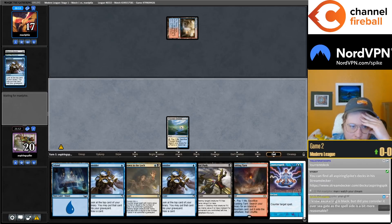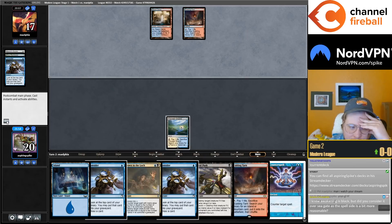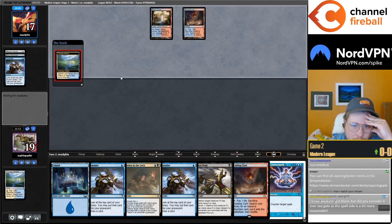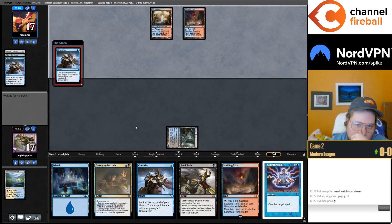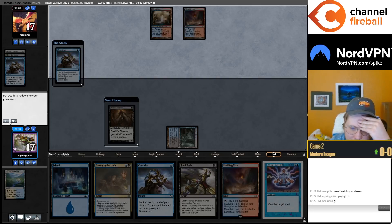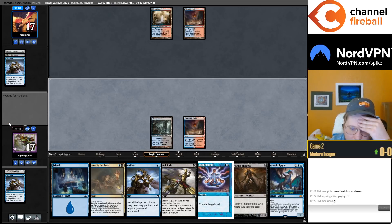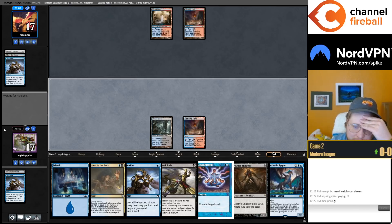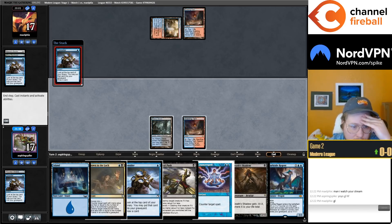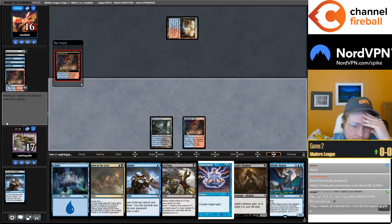We are kind of cool to turn-two Murktide, but because they didn't bin a card off Consider it's not much of a concern. Sea Gate as a spell is more reasonable — this is a deck with Archmage's Charm and Counterspell. You're almost never going to just spin four mana to get a Shadow back. I've played a lot of Shadow decks and I could count on one hand the number of times I've cast Agadeem's Awakening in hundreds of matches.